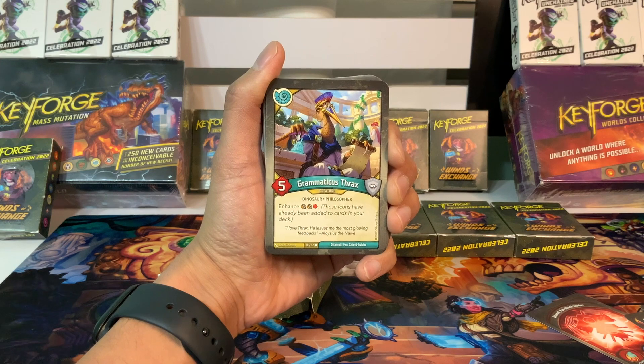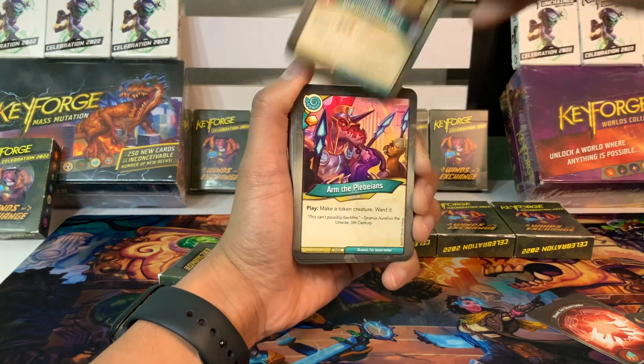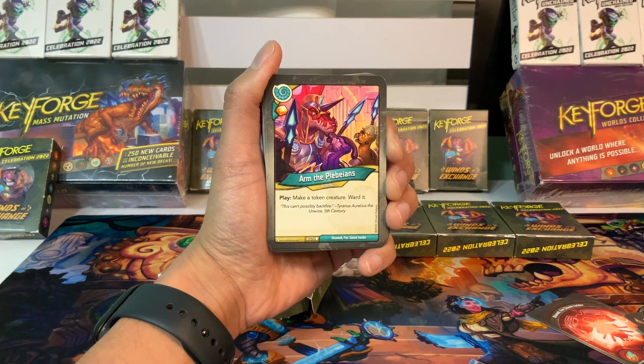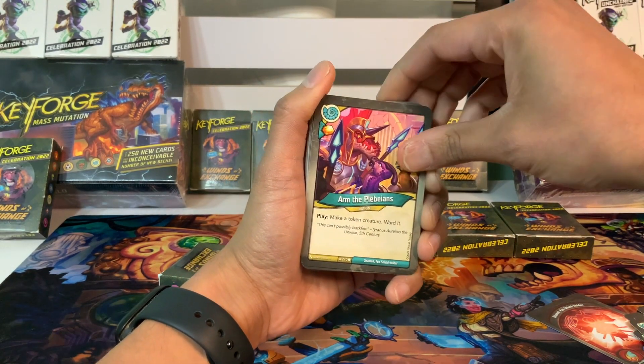Grammaticus Thrax, five power, enhances two capture pips and a damage pip. Nice. Arm the Plebeians with an Amber Pip: when you play it, make a token creature and ward it. Solid card. We've got two of that.